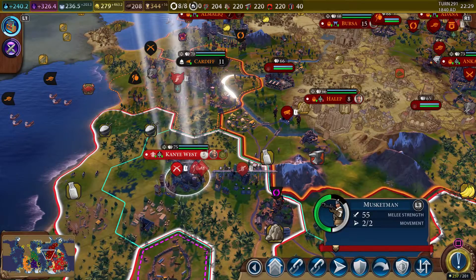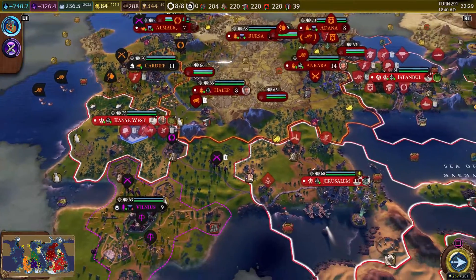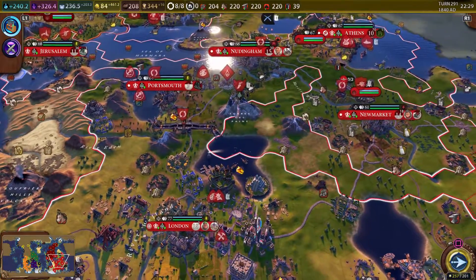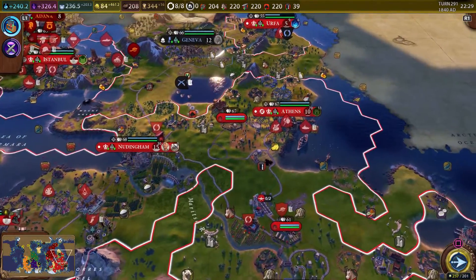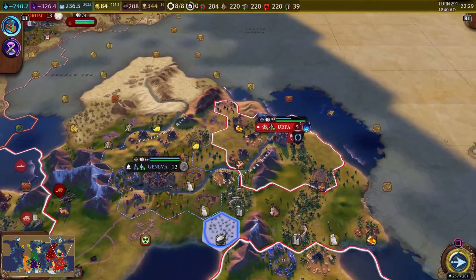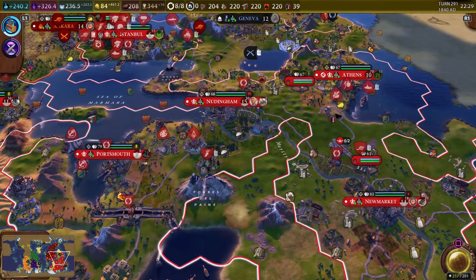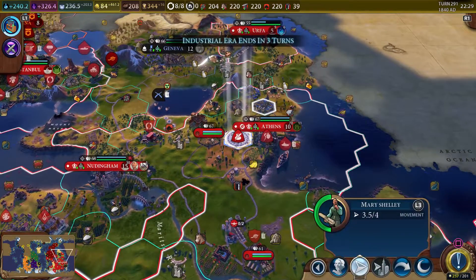We also have the muskmen — he can be upgraded. We are broke, so I won't be able to do any other units. I think the only thing left to do at this point is turn the ironclads into destroyers. I'm surprised we were able to upgrade all those for less than 700 gold.